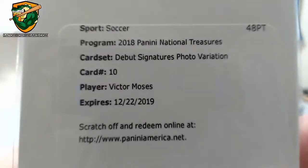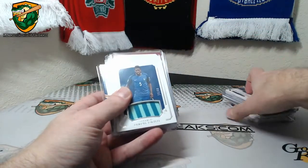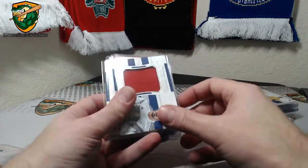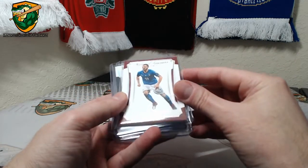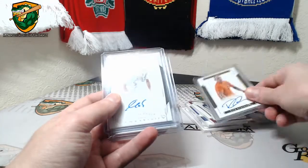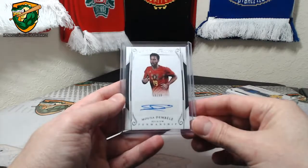We've got a Victor Moses redemption — photo variation. Neymar to 35, Umtiti to 99, Hummels to 99, Fabregas to 99, Bonucci to 50, Krstdorf to 10, Hummels to 49, Dembele to 99.